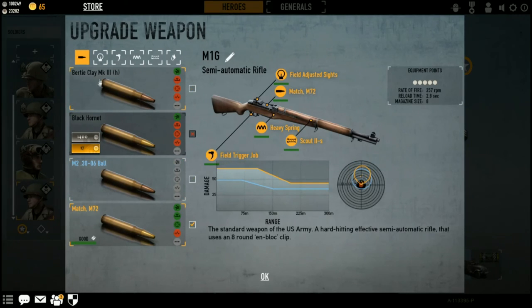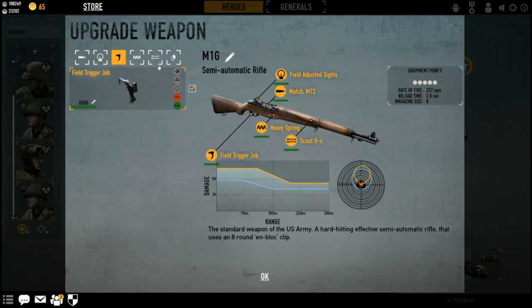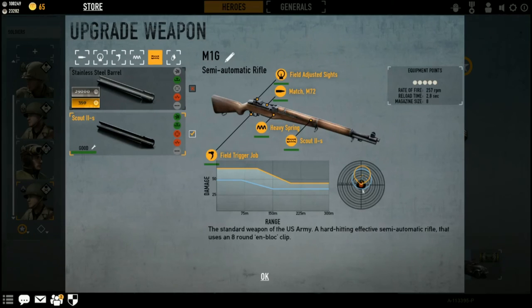Personally, I am going to enjoy my matched M72, heavy spring, field trigger, and Scout 2S barrel build. As you can see, the grouping is incredibly tight — it's really not that off-centered from the main target — and it is a flat 75 to 80 damage all the way up to just over 100 meters. At that range, you are looking at engaging unscoped bolt-action sniper rifles and in theory beating them. This build is mostly designed for hip-fire, and so two shots hip-firing will drop a target.